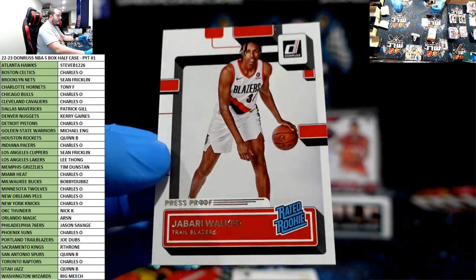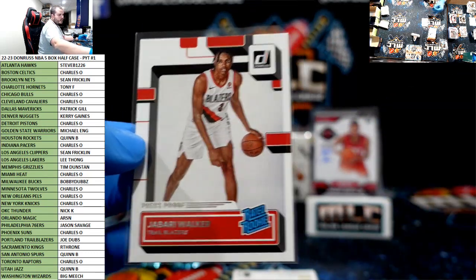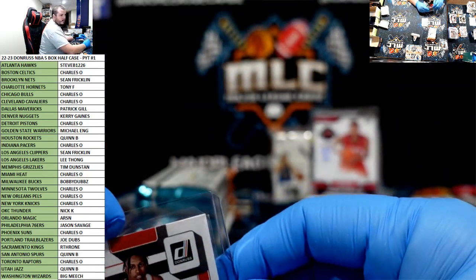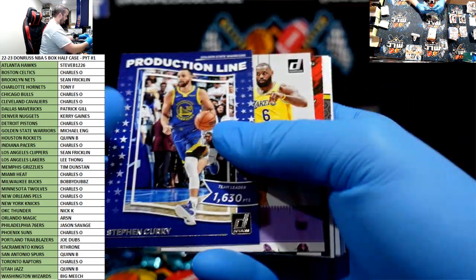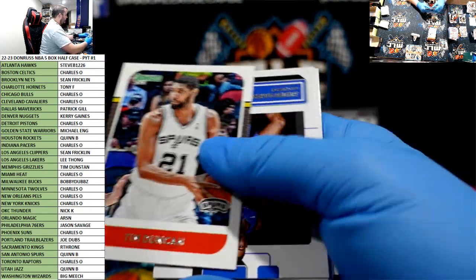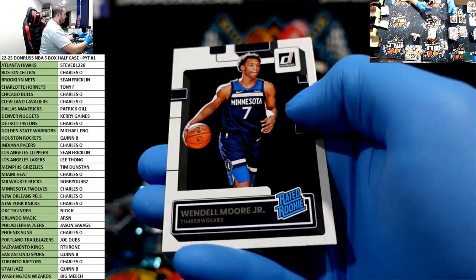Jabari Walker press proof rookie, Trailblazers. Portland — Joe Dubs, nice one! Jason Tatum to $199 for the Knicks. Steph, LeBron, Dame. Jaden Hardy, Dyson Daniels, Jabari Smith Junior.